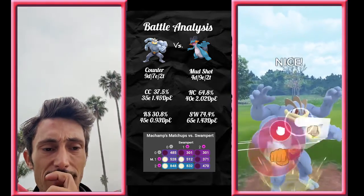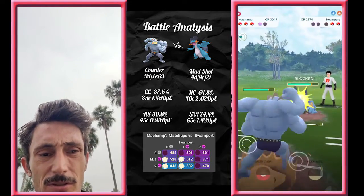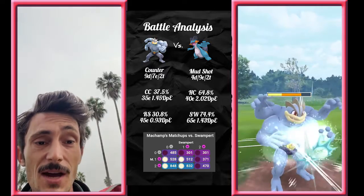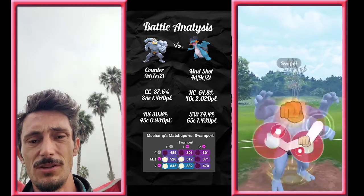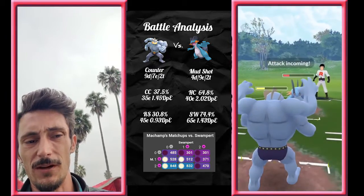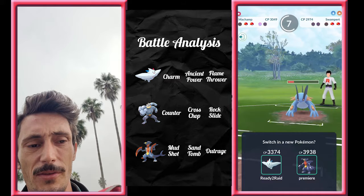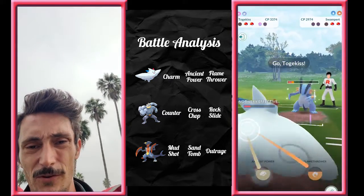Now, Machamp vs. Swampert — another pretty interesting matchup. Machamp kinda requires a shield, but if you wanna take it to the zero-shield scenario, the Swampert will be left with 4 HP. If you use no shields on Machamp but the Swampert shields, you will be left with 54 HP on the Swampert. So if the Swampert shields, you really ought to shield too, and you'll end up flipping the match and winning with a 512 battle rating — roughly 4 HP left over. These Hydro Cannons are gonna be doing almost two-thirds of your health in damage, which is insane. 2.02 damage per energy is so much damage per energy, especially for a non-debuff move. It's crazy.